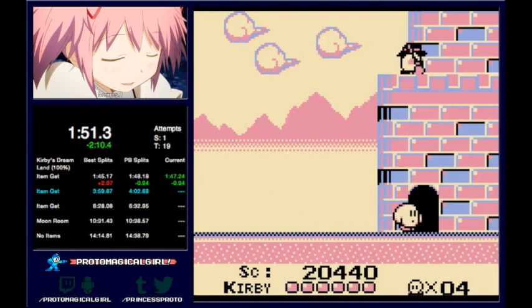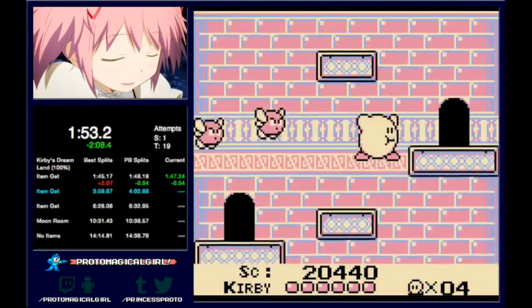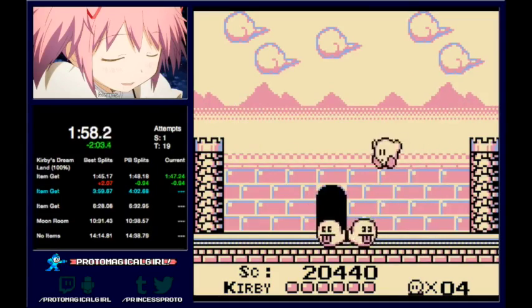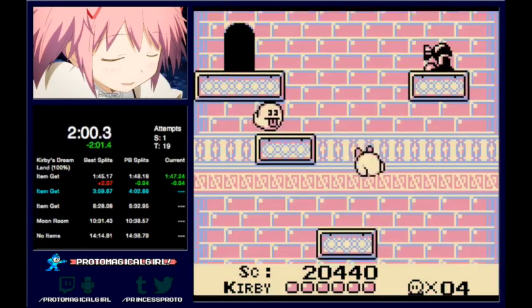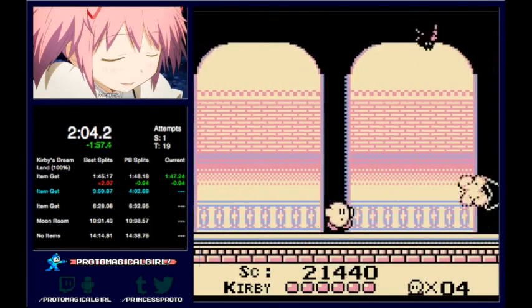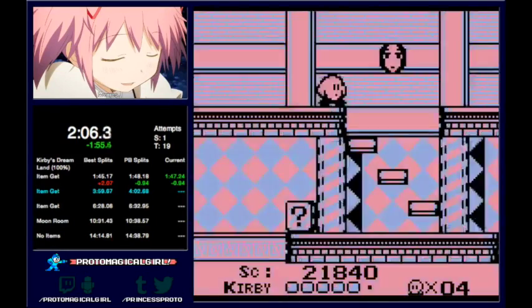This is Lolo Castle, and this is the place that really showcases all the hidden rooms that this game can have, because Lolo Castle is full of stuff. You'll see that item grab right there — you'll see a lot of that in this level and in the next level, where you're going to hit a couple items in a room in a really, really tight way.